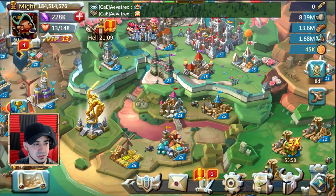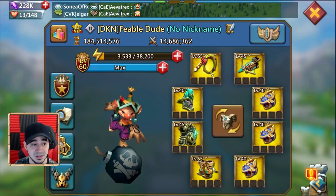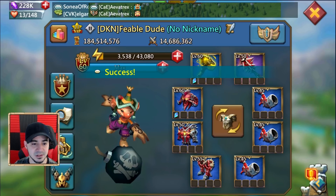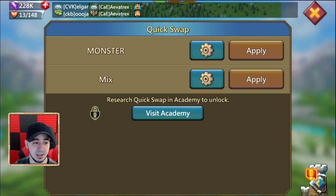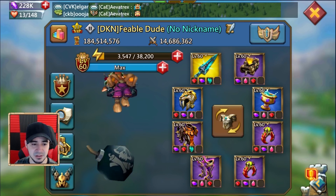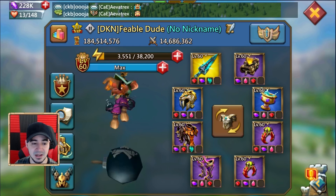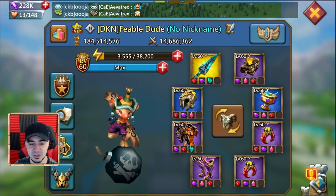From what she's telling me, she took a lot of tips from my videos as far as building the account, and it shows because she definitely built it the right way. We have a nice construction set, a nice monster set, and this is the war gear — which is really, really good. The jewels are blue or higher, which is a nice set especially if you're going to be a griffin trap.